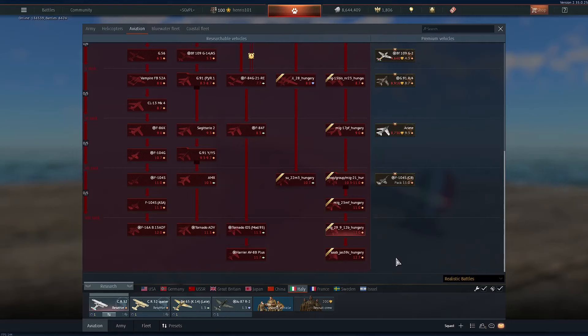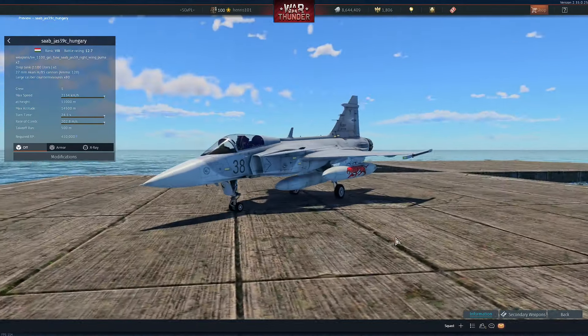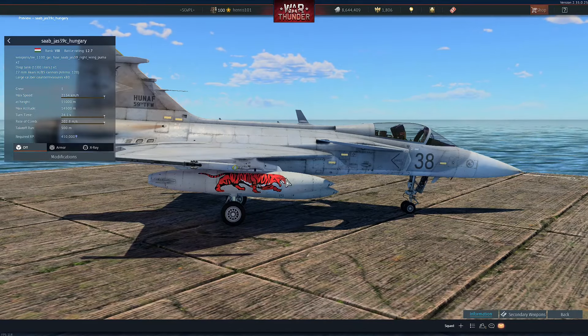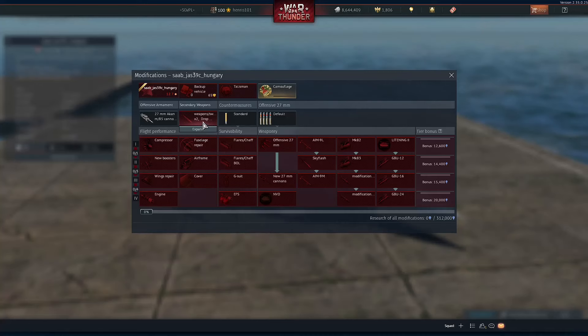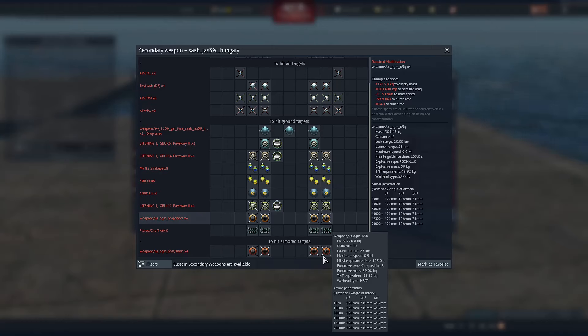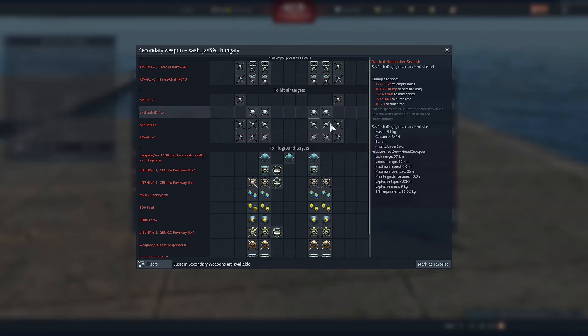Finally, let's talk about the Saab JAS-39C for Hungary, also known as the Gripen. They gave it two extra fuel tanks, and the two on the side get art — pretty sure those are the only two in the game with fuel tank art. This plane gets access to two new variants of the Maverick: the AGM-65G with a SAP-HE warhead, and the AGM-65H with a better heat warhead. You also get Skyflash dogfight missiles — not the best but still okay — and AIM-9Ms.